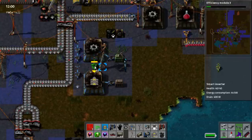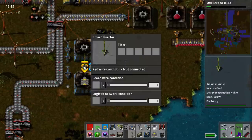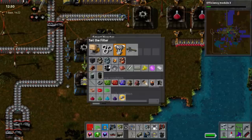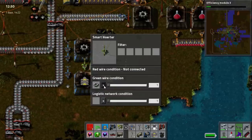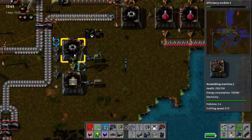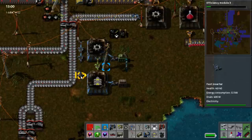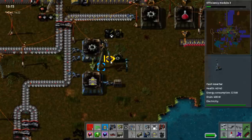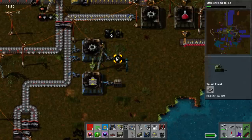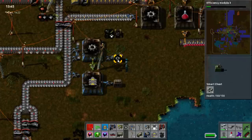So what we're going to do is use this as a sensor — hook that up. Now this is only going to work when there's greater than 100 gear wheels, for example. And in this way this is actually going to become the priority. So if we turn this back on, we'll notice what happens. This is now the priority. It'll keep working in this direction until there's 100, and then it will stop and flick over to the other direction.